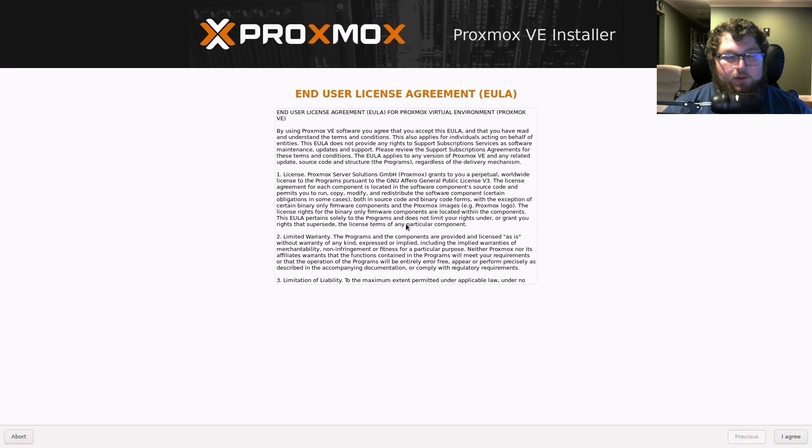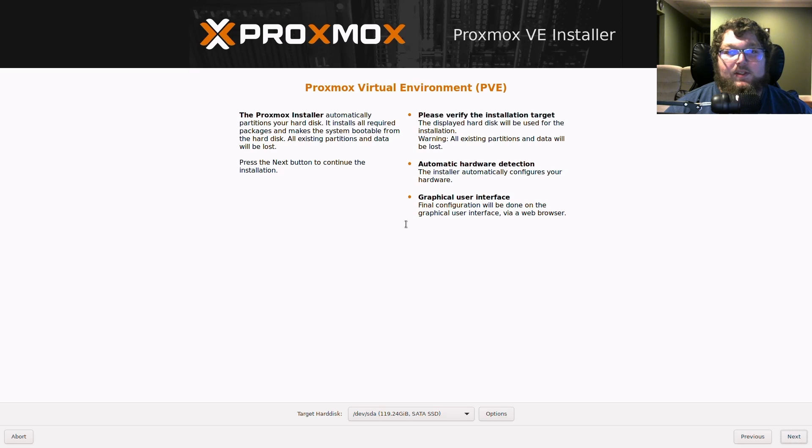After a minute or so it should give us the next set of menus. This is going to start going through the Proxmox wizard. I don't have a mouse in so I'm just going to use the Tab key. We're going to want to get over to 'I agree' in the bottom right corner. Now we're going to be selecting the drive that we actually want to install Proxmox onto.